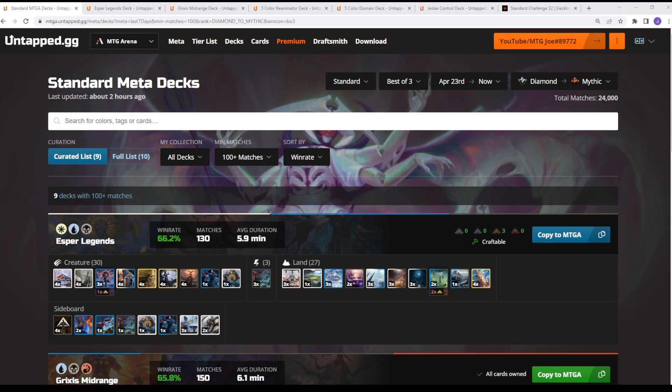Those are all in the playlist on the channel. We try to get these out weekly so you can stay abreast of the latest innovations and new hot decks. We get the data from UntappedG, what you see on the screen — it's a companion tool that runs alongside your Arena client on PC or Mac. It tracks win rates, loss rates, deck collections, a whole bunch of cool functionality, and some draft help too. Link is in the video description if you want to get started.